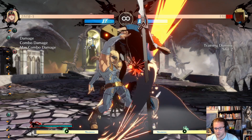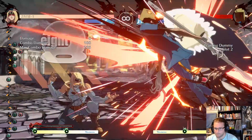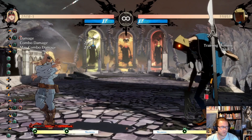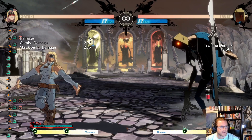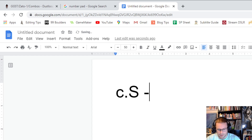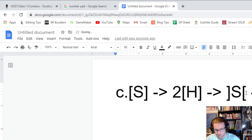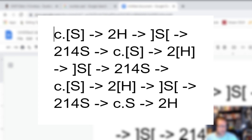So let's say we were going to notate a combo — close slash, down heavy, release. What that combo would look like written out would be: c.S into 2H, then release S — and then we kind of just repeat that over and over. That's what that combo would look like written out.